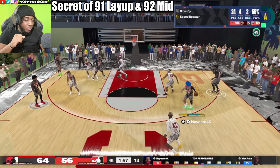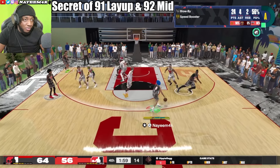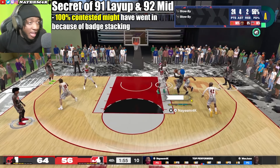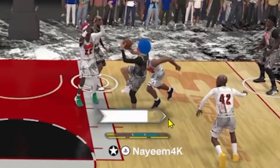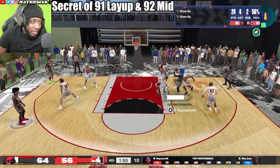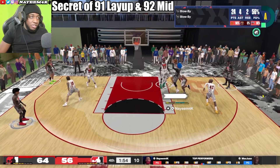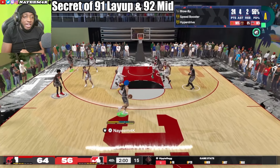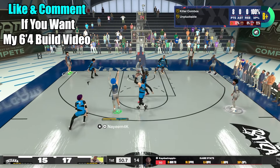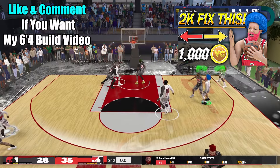Looking at this clip from the beginning — I'm not sure if I made this 100% contested shot because of my mid-range combined with the layup rating. Watch the green window: it's big, then fluctuates down. I can barely even see the green window pop back up, so making this shot is kind of crazy — maybe it was because I had 98 takeover. Regardless, put that 91 driving layup and 92 mid-range on your build. Drop a like if you want the full 64 build video, and check out my last video about three glitches you don't know about in NBA 2K24.